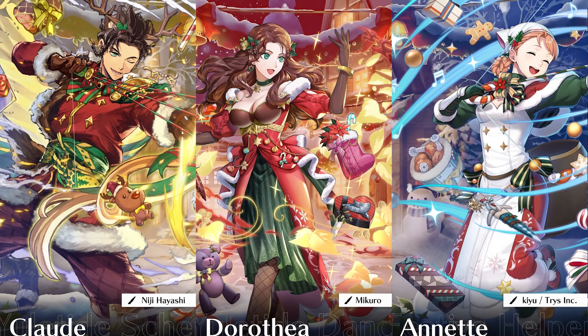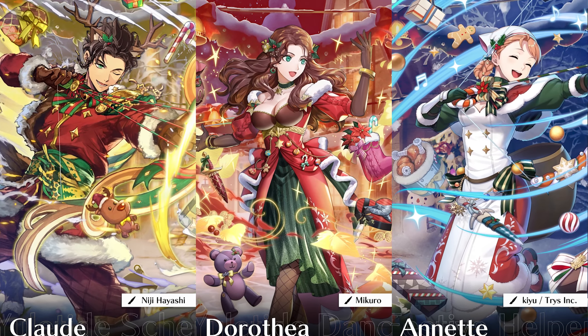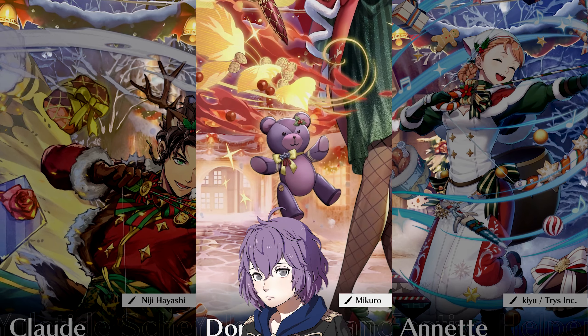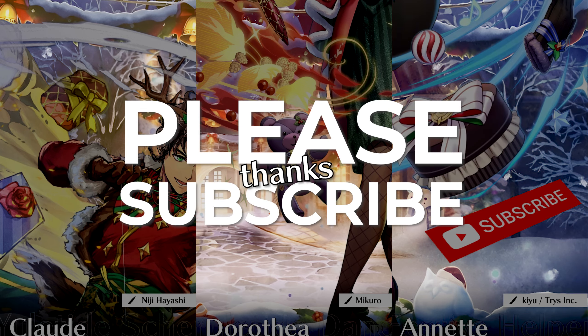In Cloe, Dorothea, and Annette's winter alt, we can see the gifts they plan on giving to their classmates. It's pretty easy to tell by looking at the color scheme and the packaging. Like, the slab of meat is obviously Raphael's, the teddy bear is Bernadetta's, and that's... that's my gift. Please subscribe.